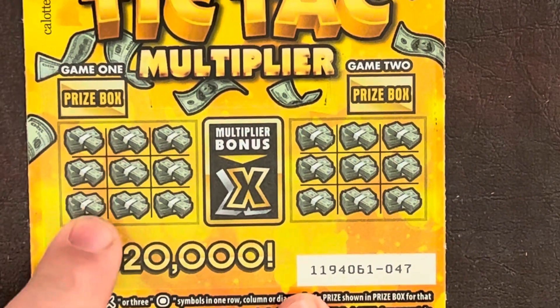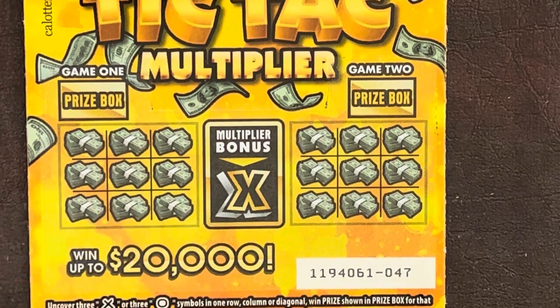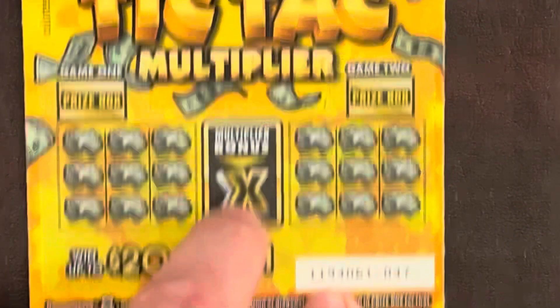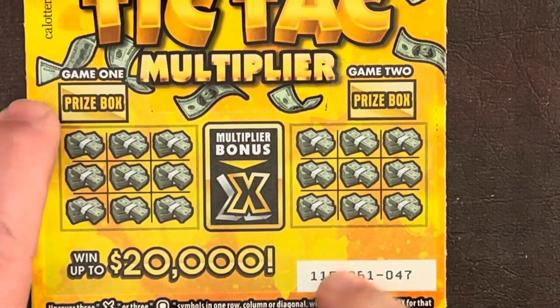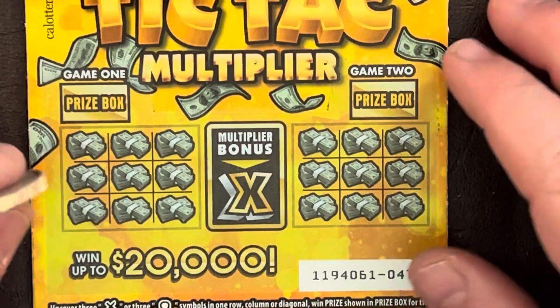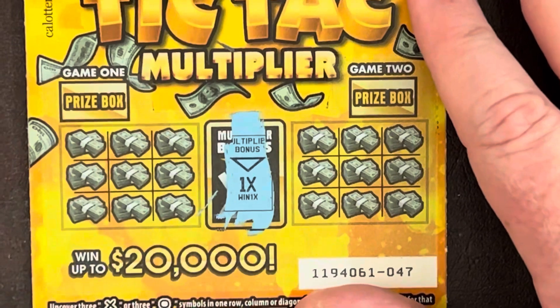For the Tic-Tac Multipliers, we play tic-tac-toe — X's or O's, three in a row, column, or diagonal will win the prize shown in the prize box. You've got two games, and this is a multiplier — it multiplies whatever's in the prize box if you win. We got a one-times multiplier to start.